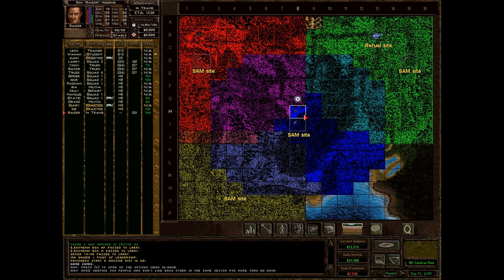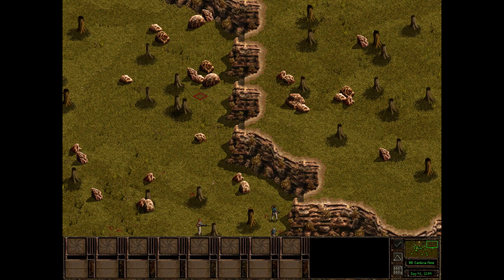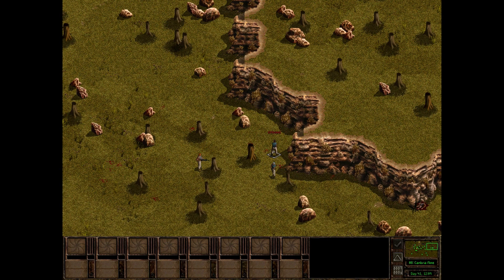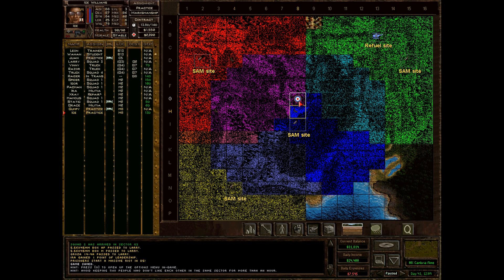I can't even go back to the tactical screen, and the controls basically get locked so I couldn't do anything except alt-tabbing out and ending the process. I think because there are some mountains here at the Cambria Mine, and usually when they arrive from my experience, the helicopter arrives from the northeastern corner. If he lands there, it's obviously out of the map, out of the playing field. So I think that causes the hang up - you need to select a different zone.